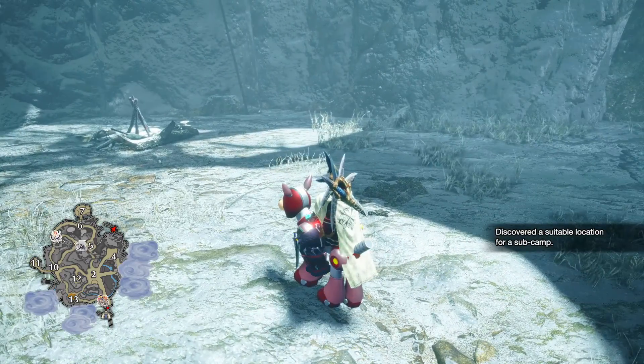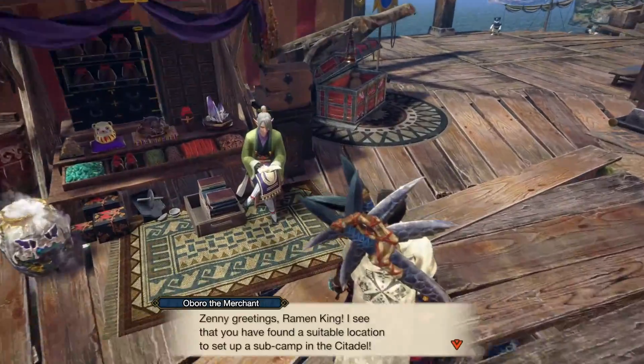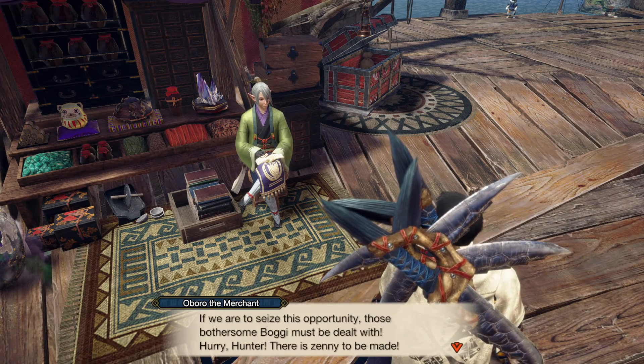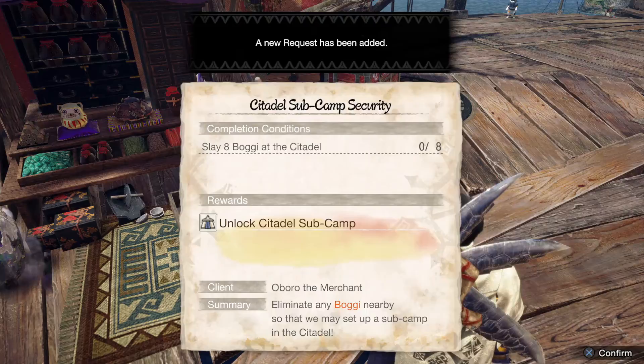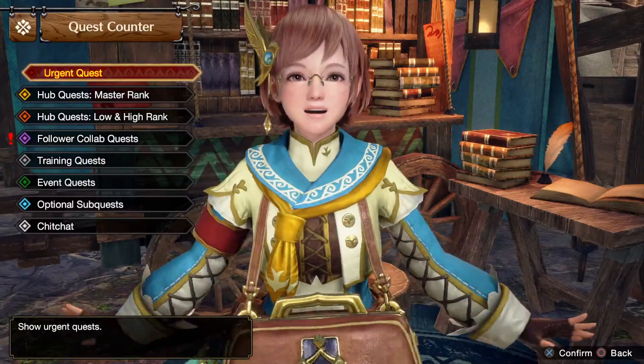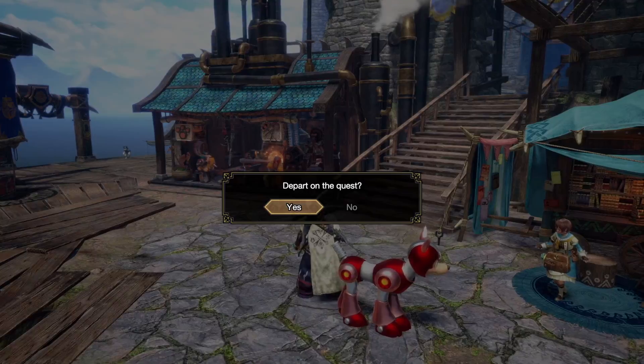Now go ahead and complete your quest. Once we're back in the village, we're going to see that Obero has a new speech bubble, and he's going to give you a side quest for slaying eight boggies. We're going to go right back into an expedition to the Citadel and slay a whole family of boggies — the brothers, the sisters, the mamas, the papas.